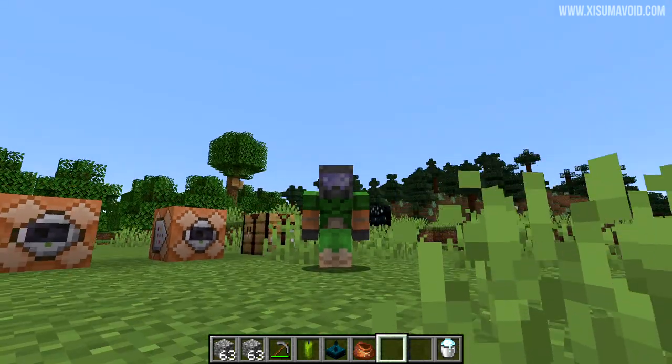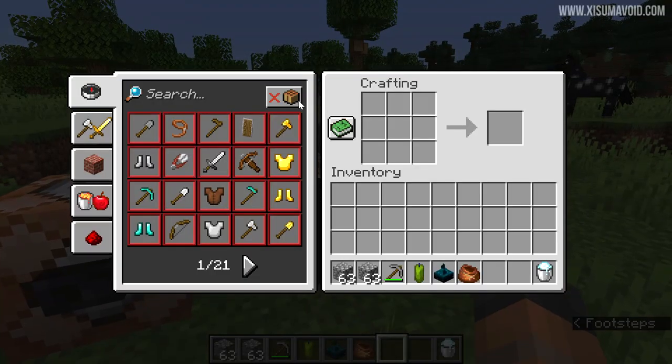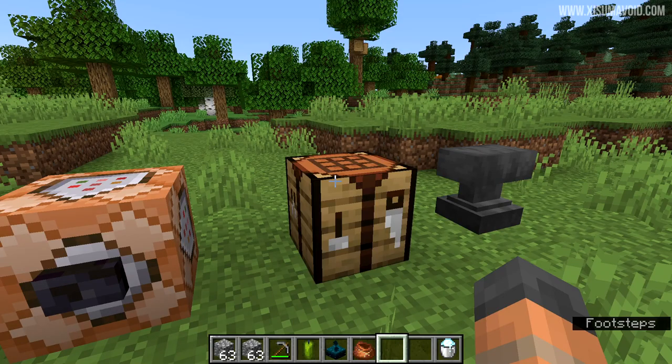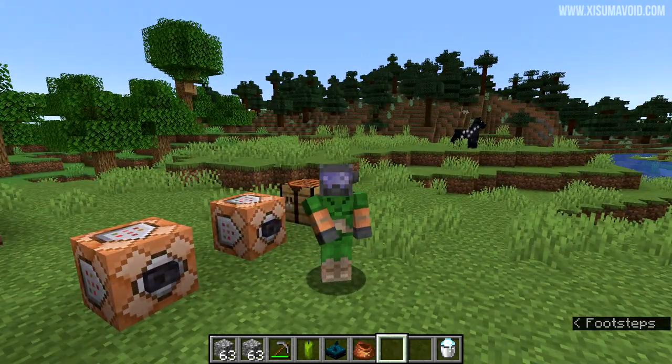It should be noted though, these are still available in the 1.18 Data Pack through recipes. If you look in the Crafting Bench, you'll see the recipes for these have been removed. In these Data Packs for 1.18, we usually see some terrain generation changes, but this time around the only thing they've done is kept in the recipe for these items.